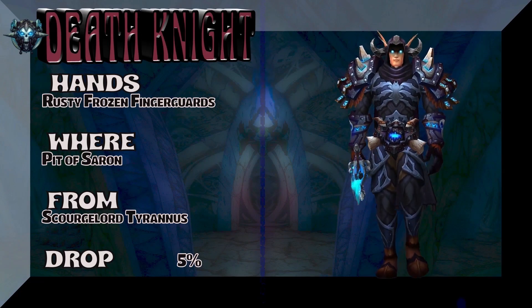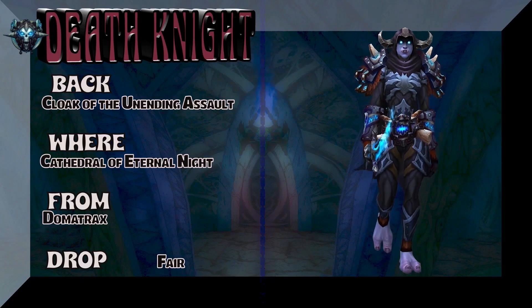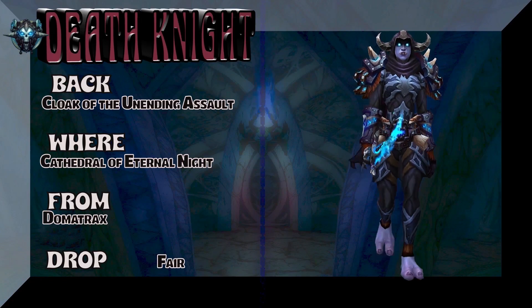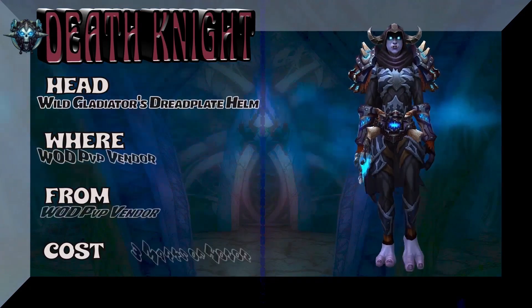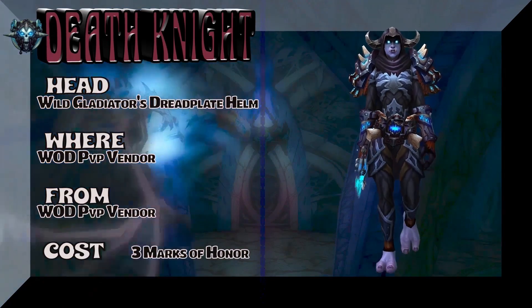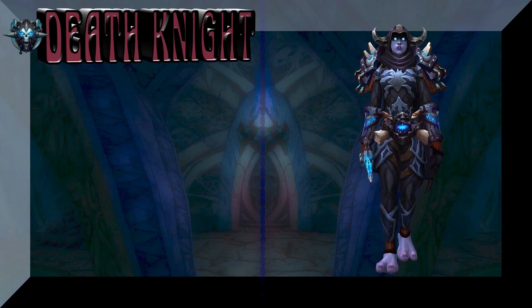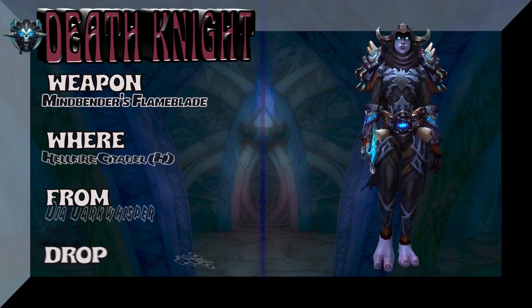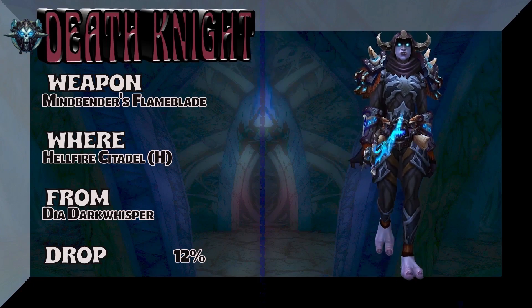Next up, we're going to show you the cloak. There's a lot of options here. I went with the Cloak of Unending Assault from Cathedral of Eternal Night — Domatrix is the boss. The head is Wild Combatant if you're Alliance, Warmongering if you're Horde — three Marks of Honor to pick that up. And the weapon is straight out of Hellfire Citadel Heroic, 12% drop rate.